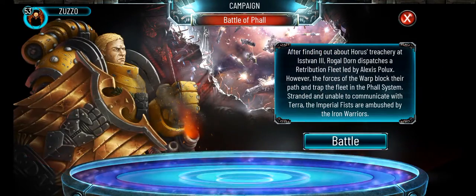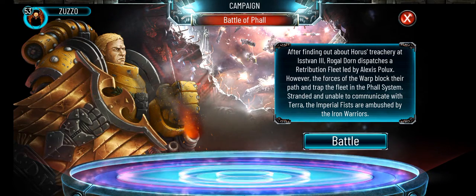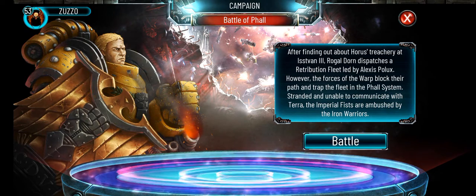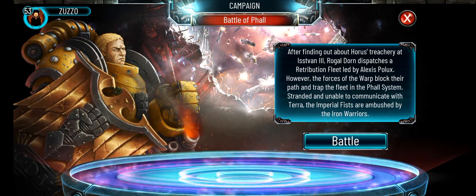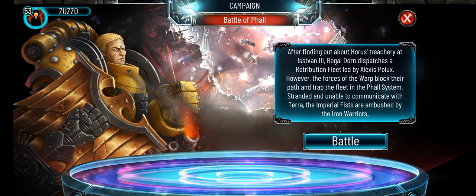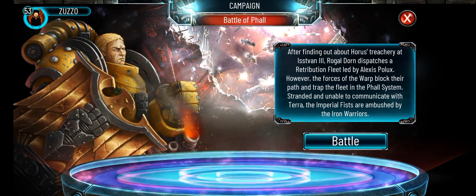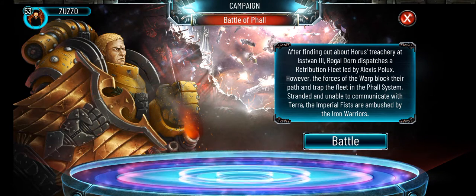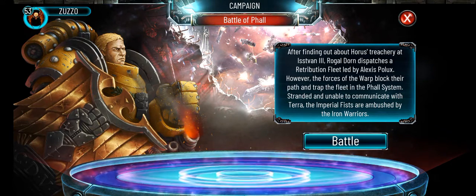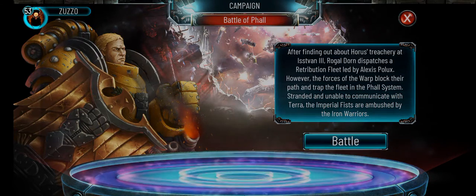So, 'A Battle of Power.' After finding out about our stretcher yet hits 1 through 3, Rogaldor dispatches a retribution fleet led by Alexis Pollux. However, the forces of the war block their path and trap their fleet in the Pulse system. Stranded and unable to communicate with Terra, the imperialists are ambushed by their own warriors. This is really nice — a little bit of story, especially for this part of the lore that I'm not too familiar with, so it'll be nice to learn something.